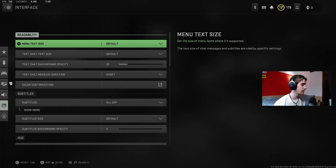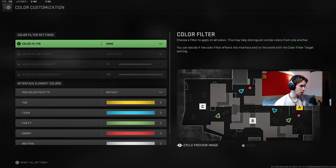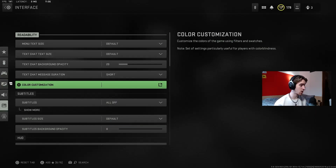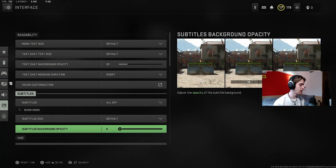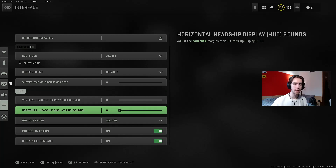The last section is interface settings. I set that all to default. Some people do colour customisation to make things easier to see — especially for people who are colour blind that can help quite a lot. Your heads up display bounds you're going to want to set both to zero. What this does is bring everything in your frame closer together — your mini map, your scorestreaks, everything is closer to the centre of the screen. This means you have to look around less on your screen and just flick your eyes up to check the mini map.